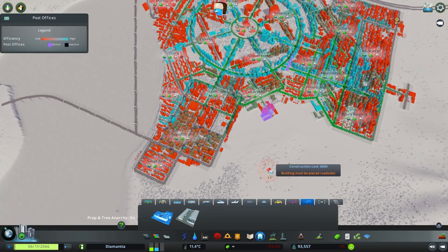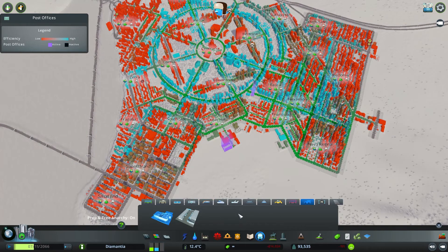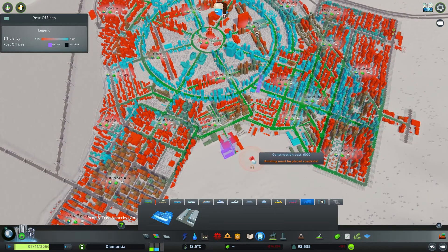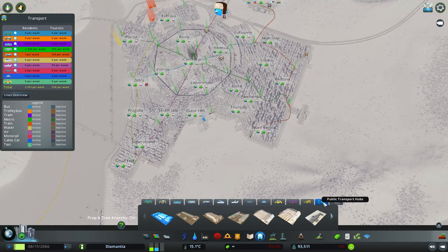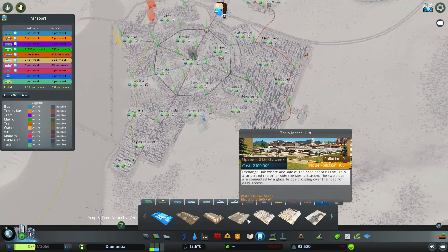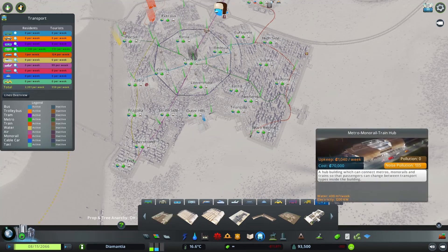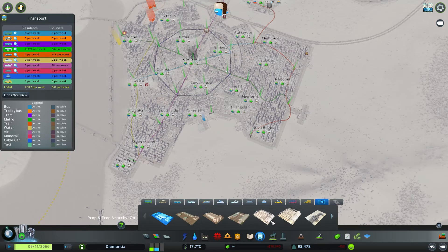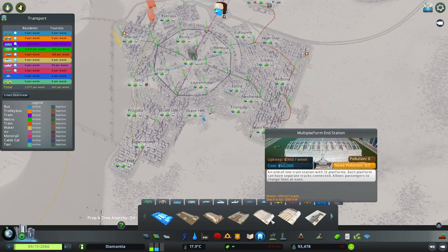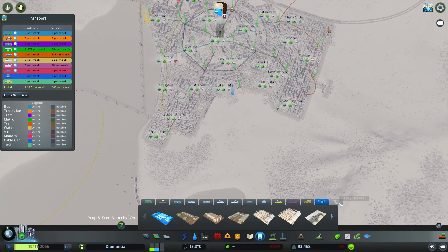I don't really know what postal service does necessarily. I just know that if you have access to it, higher land value. And then public transport hubs have been added since then. I think this screen was definitely not here back in 2015-2016, so it's kind of new — you can have hubs of multiple different types of things, and I don't know if this is vanilla or a mod, but it's very cool.